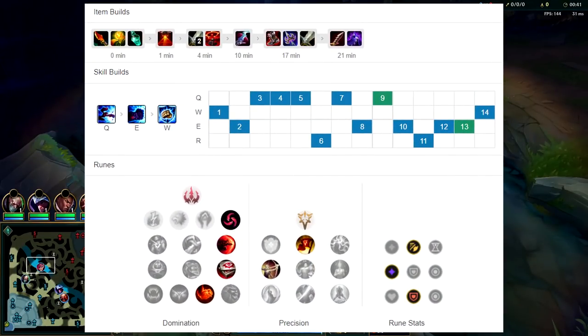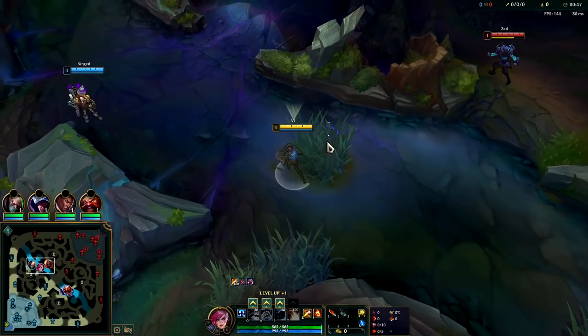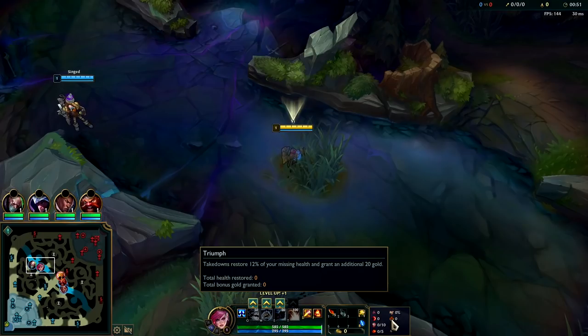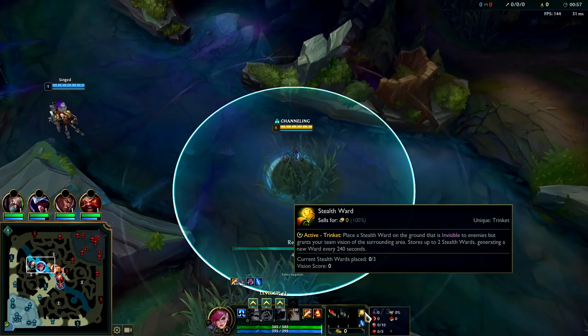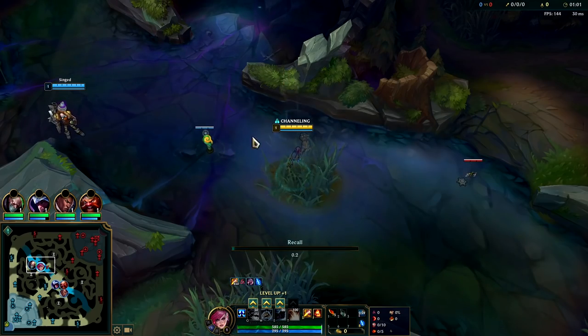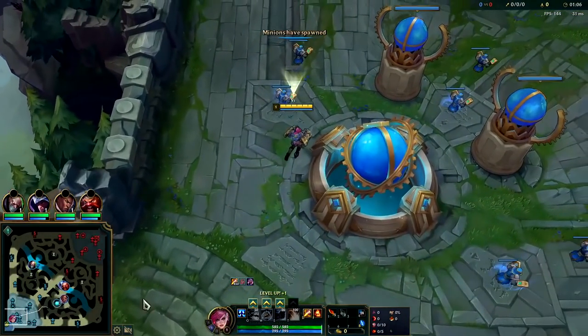Going to be showing you how to play full lethality hyper carry Vi here in preseason 12. For your runes you want Hail of Blades with Sudden Impact, Eyeball Collection, with Relentless Hunter, and Alacrity and Triumph or Coup de Grace — I prefer Triumph, I think it does much better for team fights. Coup de Grace you won't generally need; it doesn't really give you an extra auto's worth of damage since Vi normally overkills people rather than underkills them.